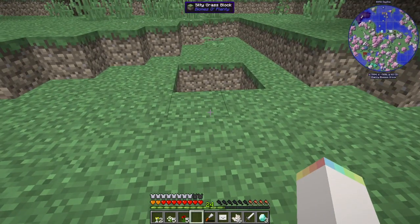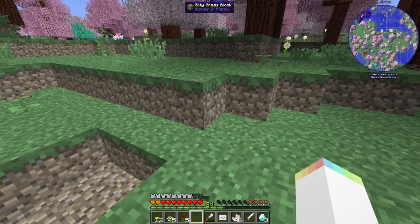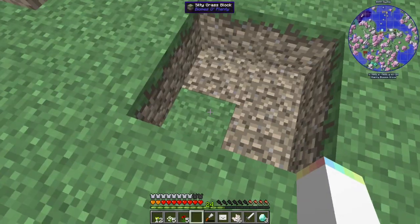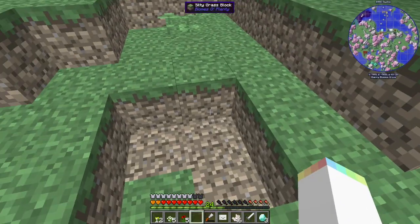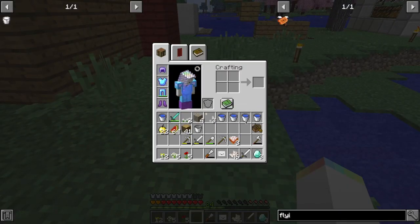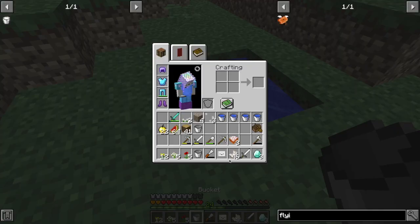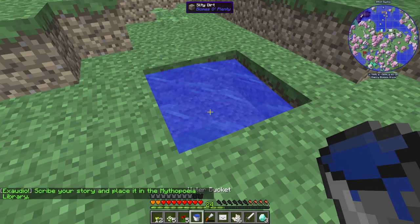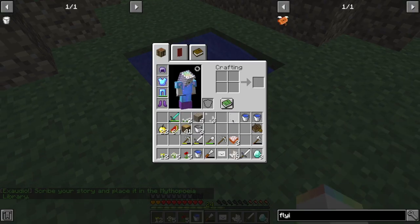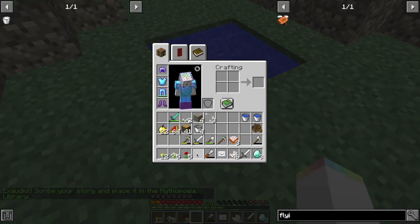First step, you're gonna dig a two by two square down into the ground. What you're gonna need is some water buckets, diamonds, and Minecraft flowers — not modded flowers. Basically fill it up with water, making it even.